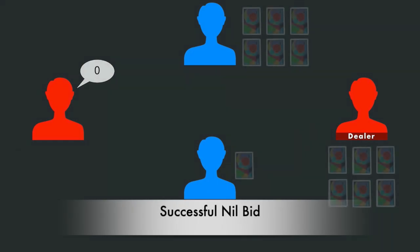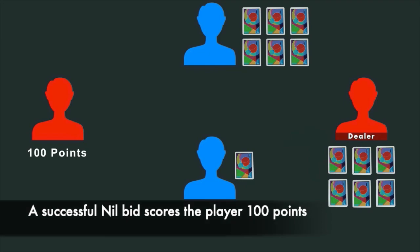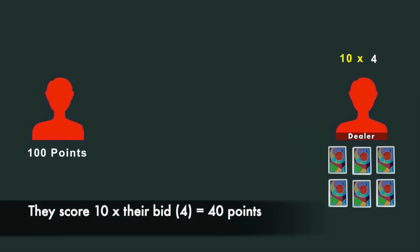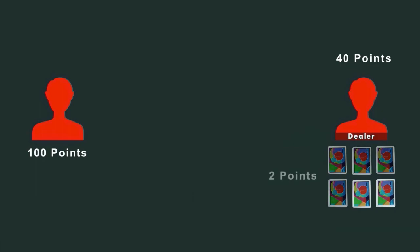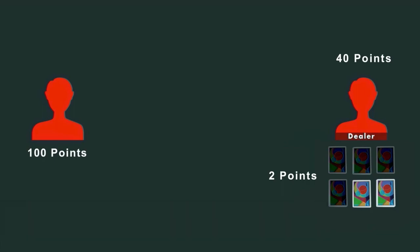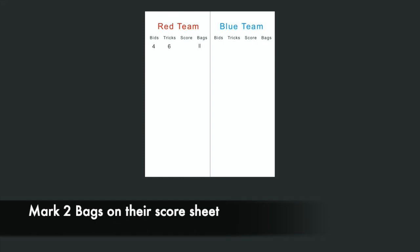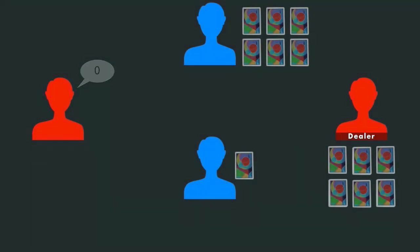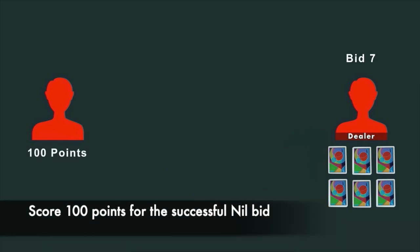If a player bid nil and they didn't win any tricks for that hand, they will score their team one hundred points. The team will also score points for their partner's tricks and bags. Their partner bid that they would take four tricks but they actually took six tricks. They would score ten times four for a total of forty points, and also scored two more tricks than they guessed, giving them an additional two points and two bags on their score sheet. This team would end the round with one hundred and forty-two points. If a partner bid nil and succeeded, but their partner failed their bid, they would still score one hundred points for the successful nil bid, but their partner would lose them points for failing their bid.